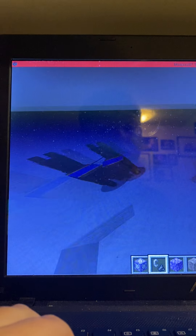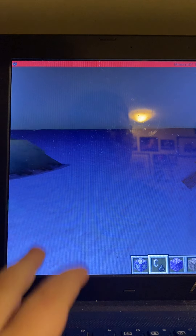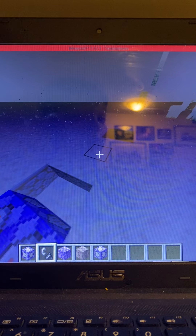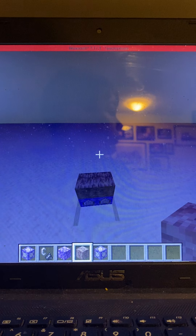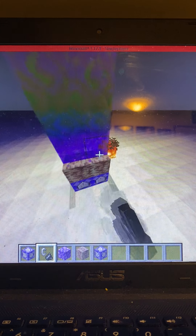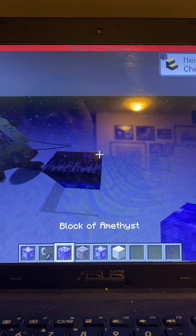There is a wandering trader nearby which sometimes gets a bit annoying in videos. Now it's time to build the actual portal frame. You can use any block from your inventory, but it must be a block that can be lit on fire — if it can't be lit on fire, it won't work. You could make an obsidian portal, but that would be pointless.